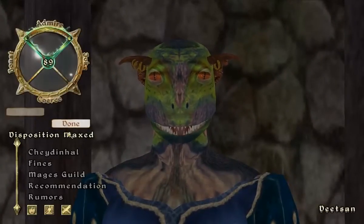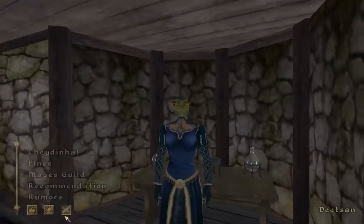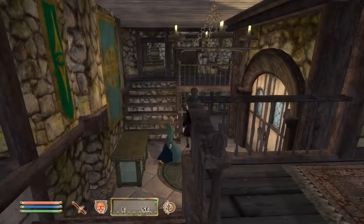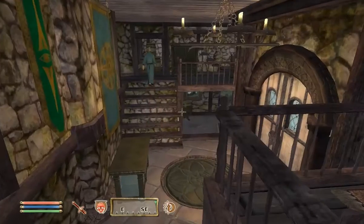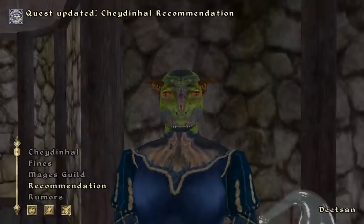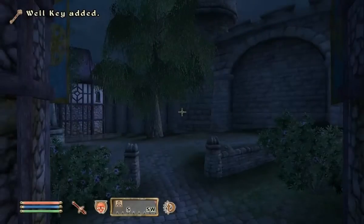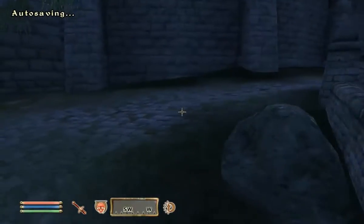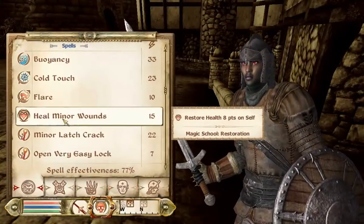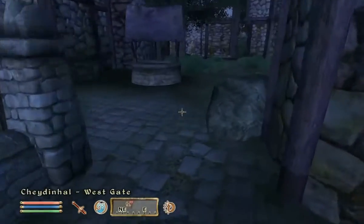There we go. She doesn't feel comfortable talking around Falkar, so let's wait for him to leave — just a couple of hours. Is he gone? All right, he went downstairs. She gives us a spell that is going to help us survive, because we have to go into a well, pick up a ring that's very heavy, and it will make you drown unless you have a certain amount of weight free. The spell she gave us is called Buoyancy — it's Feather 5 points.